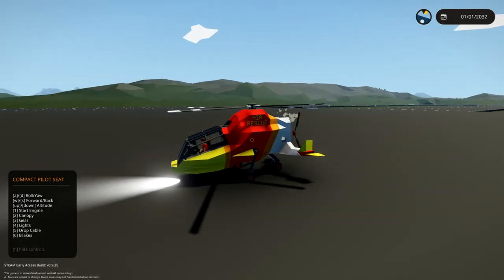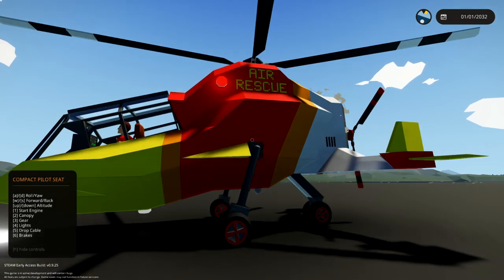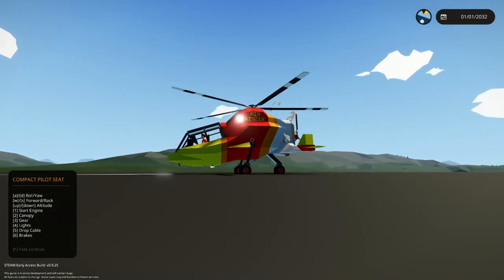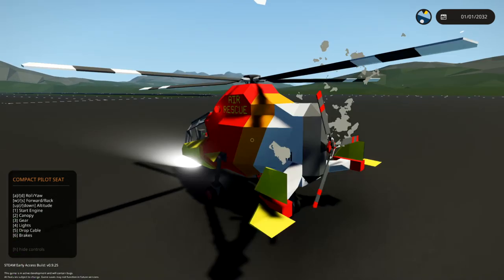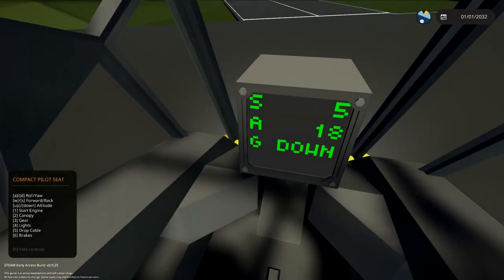Press four for lights — there we go, we got lights. Five for drop cable? I don't know what drop cable means, but apparently that's a thing. And six for brakes — we don't currently need brakes. So up and down is altitude. We're in the air! We're already flying. Beautiful.